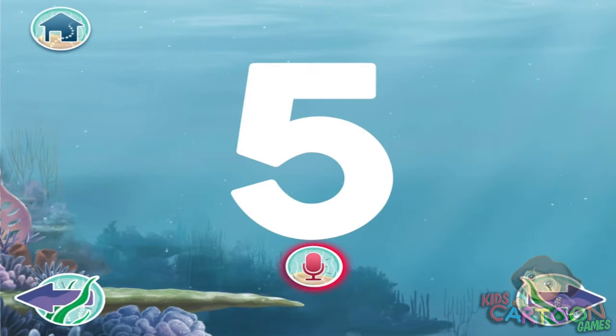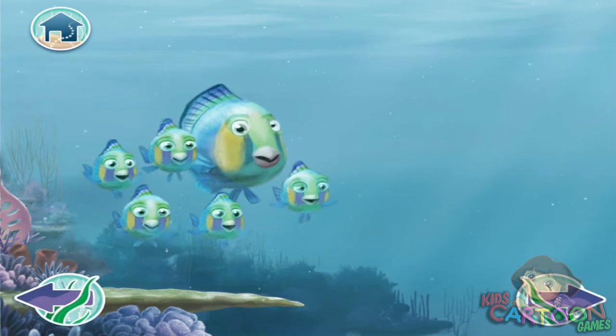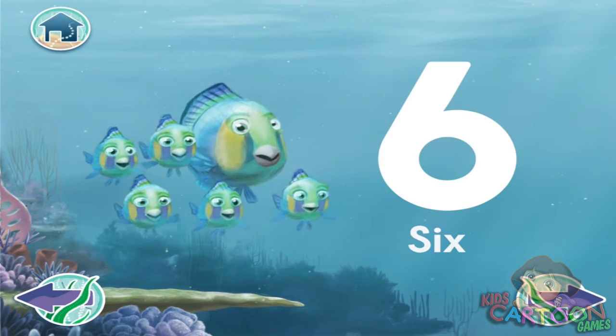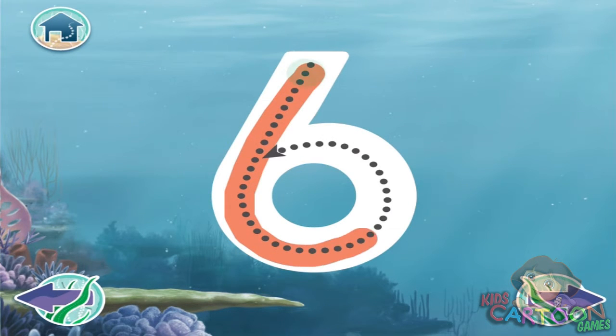Now it's your turn. Press the red button and say — Count six guests. One. Two. Three. Four. Five. Six. Use your finger to trace the number. Six guests.